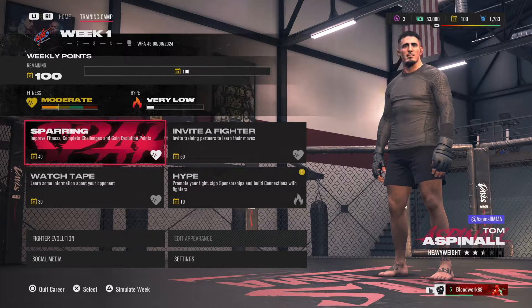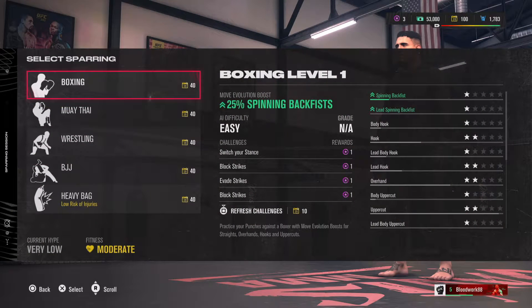First of all, you want to head into the offline career mode, into your training camp, and then select sparring. You'll see you've got all these different types of sparring you can do.